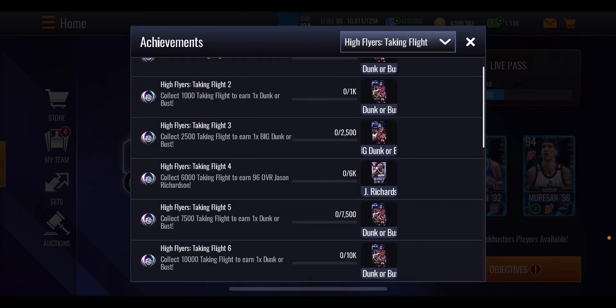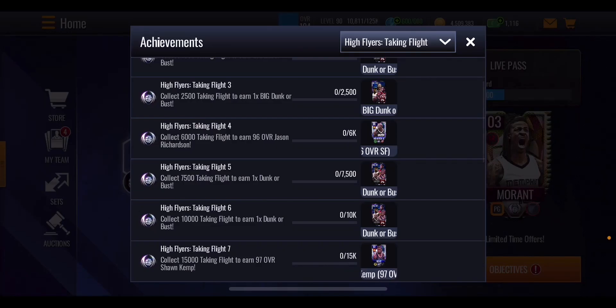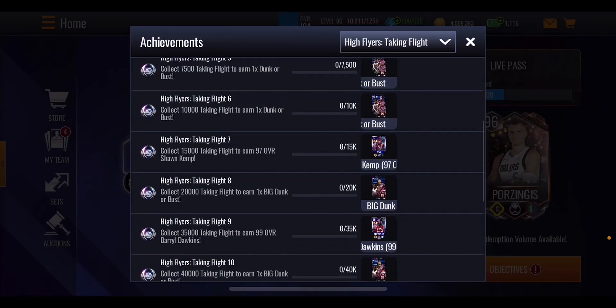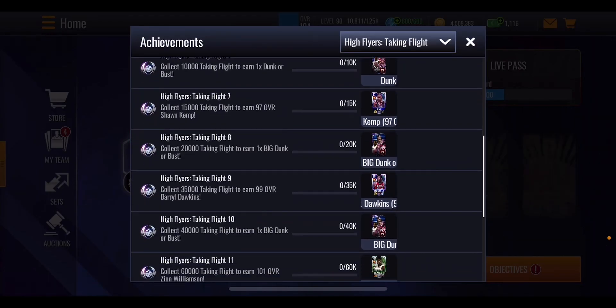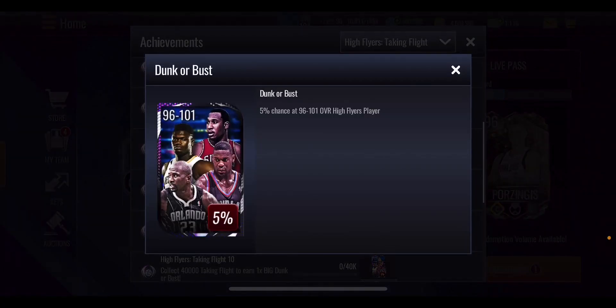As you keep going down you'll get more boomer bust packs and then players. At 6,000 taking flight points you get a 96 overall, and at 15,000 you get a 97 overall. There is a difference in pack types — the smaller ones are 96 to 101 overall, but the bigger ones are 97 to 103, meaning you have a chance of getting Ja Morant from those higher-tier packs.